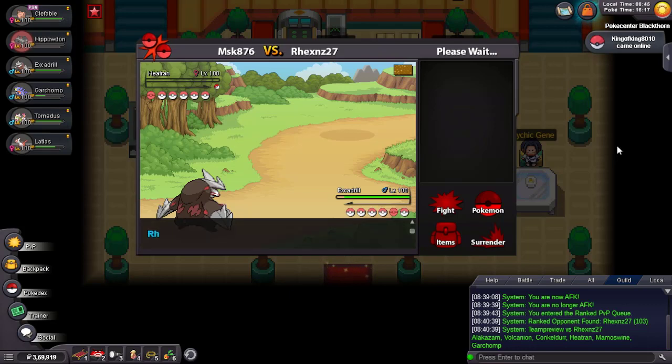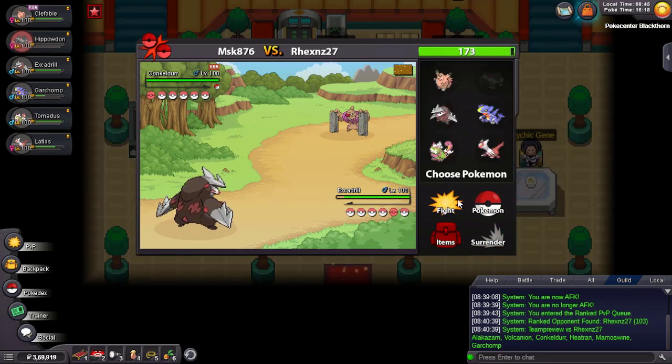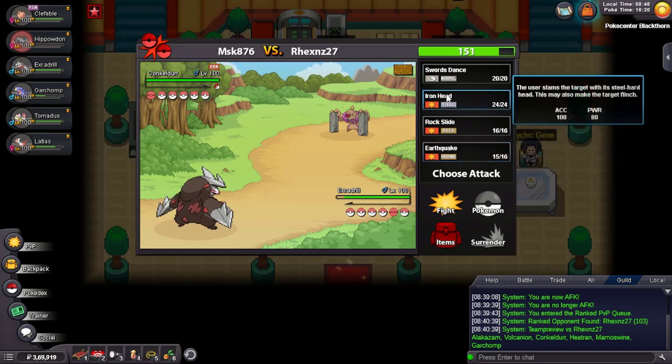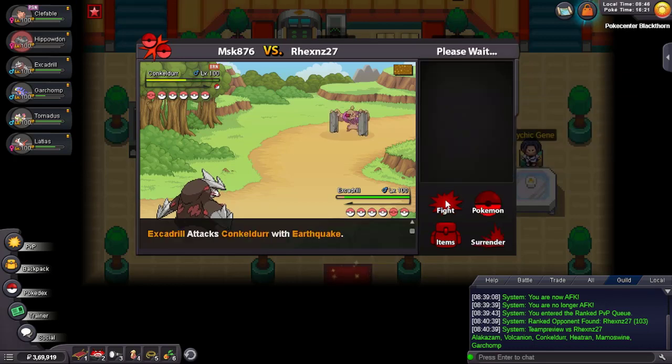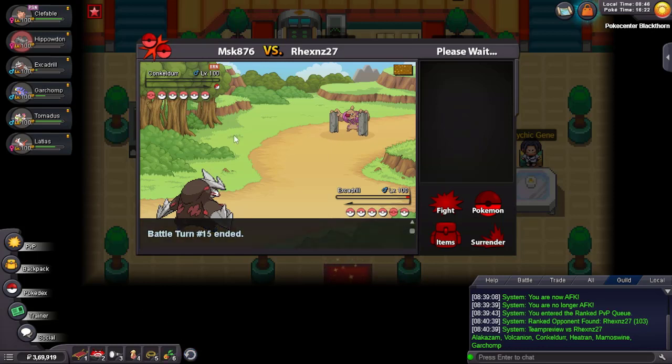He can even go Conkeldurr and he can go Zam — as he goes Conkeldurr, that was a really good play. He clicks Sludge Wave, then switches, clicks Dragon Pulse, then Magma Storm on my Hippowdon. I feel he'll click Iron Head for Clefable. Let's just Earthquake — be a Facade, be a Facade — yes! Nice! Now he just dies. I lose my Excadrill but that's fine. Adamant Excadrill did a lot — if Stealth Rock was up I think Conkeldurr would have gone down.